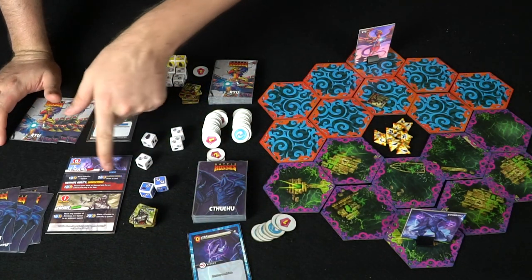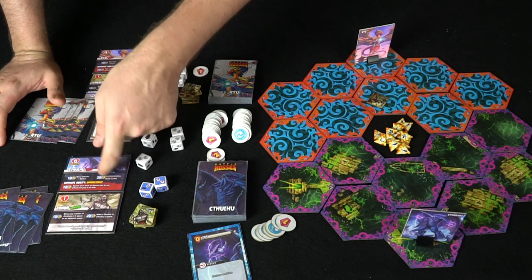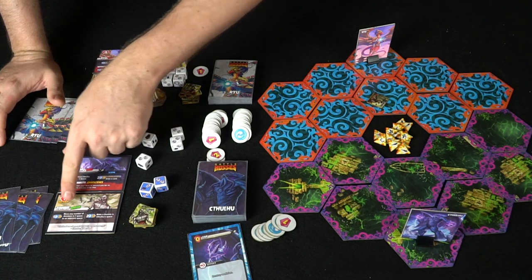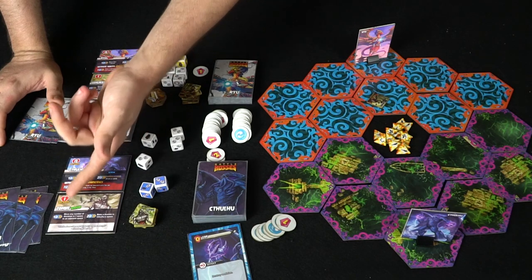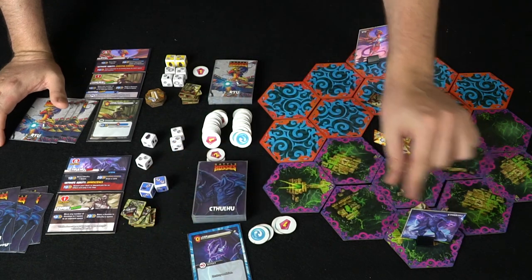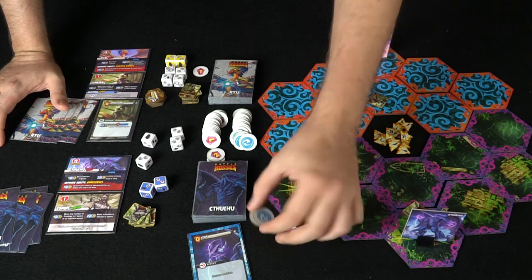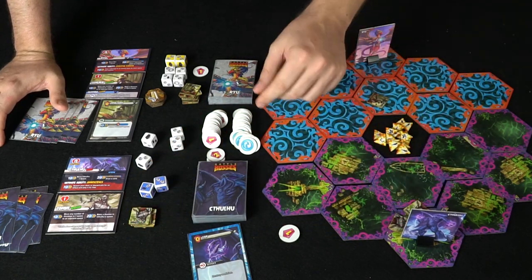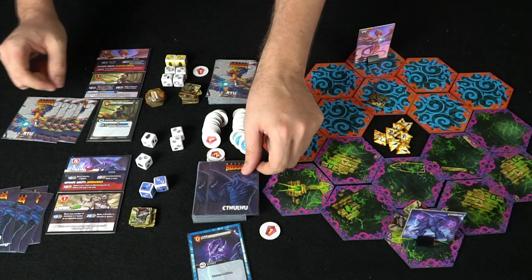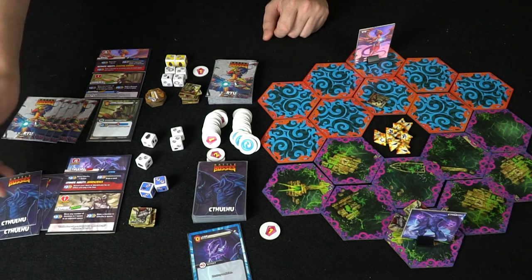On Cthulhu's battle board: spend two to discard a card and draw a card, spend one to move Cthulhu a space, and each boss also has an ultimate ability. For zombies: spend two to make a zombie, spend one to move zombies. Cthulhu spends two to make a zombie on his space, two more for another zombie, and two more for a third zombie. With only one energy left he ends his turn. Remember to draw back up to five cards at end of turn.